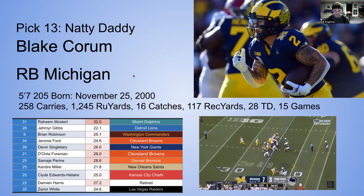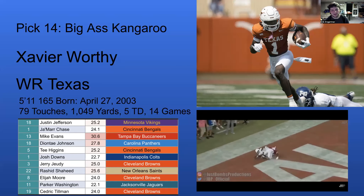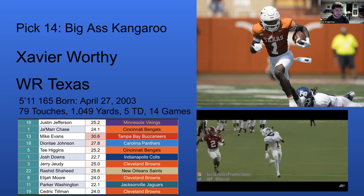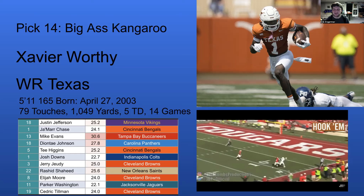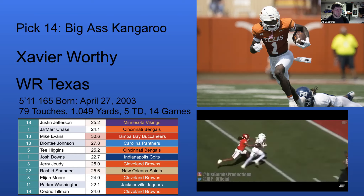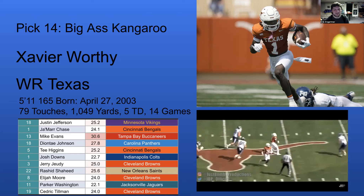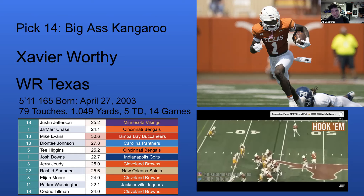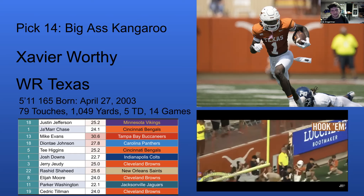Pick 14 — I'm finally back on the clock. Going Xavier Worthy, receiver out of Texas. Of course everyone knows him for breaking the 40-yard dash record at the combine. Texas just had a lot of strange parts to their offense but even as a decoy, Worthy was a big-time player. It's not a Henry Ruggs or John Ross situation where they can only run a straight line — Worthy can run every route, kick return, do everything. You worry about the size a little at 5-11, 165 pounds, but I'm willing to bet on the traits. I didn't think he'd fall this far to me.